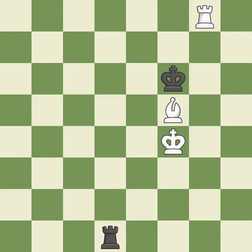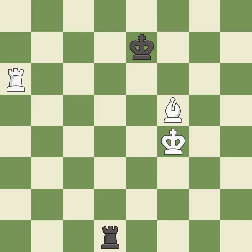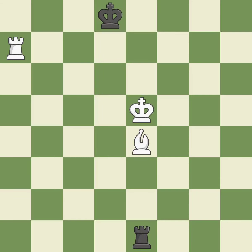This moves the rook to safety — it is excellent. Right on target — it is best. This steps away from the checking rook — it is best. This is the strongest option — it is best. That's what I would have recommended — it is best. Very precise — it is best. Right on target — it is best. This blocks the check from an opposing rook — it is best. This is the strongest option — it is best. This evades the check from the rook — it is good. This threatens to play checkmate — it is best.